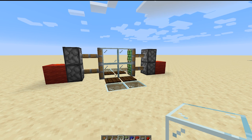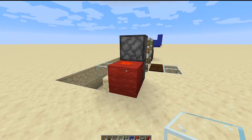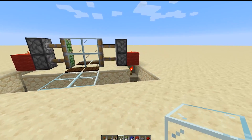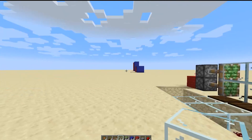Alright, so that's how to make the double piston doors. Hopefully you guys followed that — it was pretty straightforward and to the point, and you could see how easy the redstone was to set up. We'll be right back to show you how to extend this upwards if you want to make it bigger.